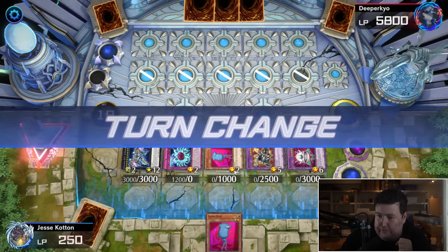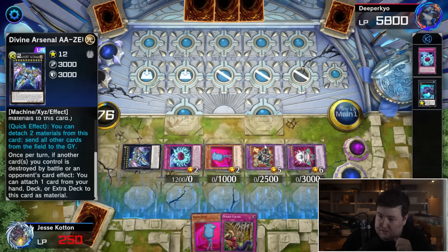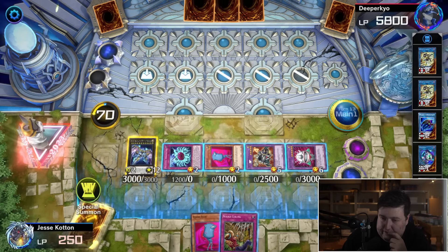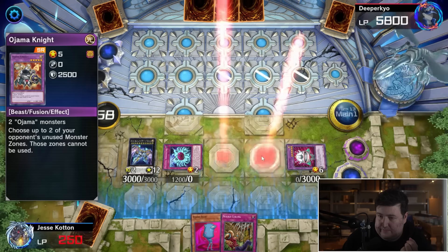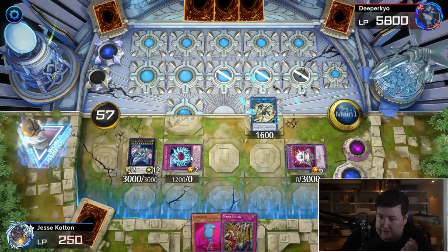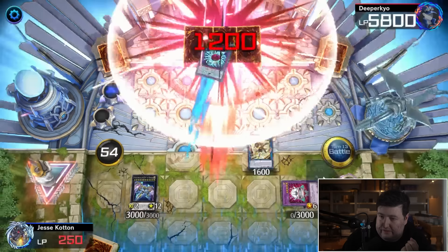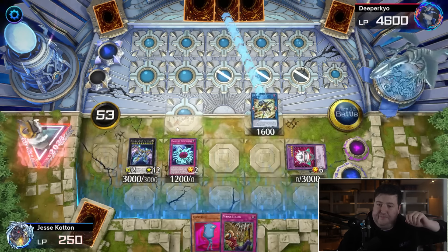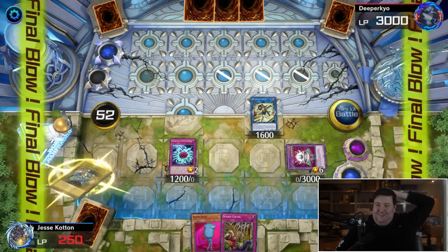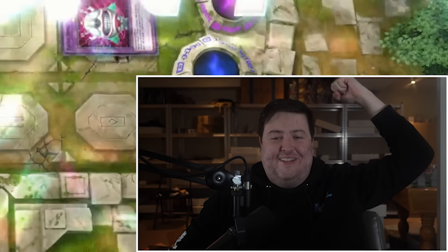They're completely locked and we don't have enough damage to kill them immediately, but Zeus is a two-turn clock. I draw, go for game — SP Little Knight for the win. Zeus, annihilate! Chazz it up! Chazz it up! Chazz it up!